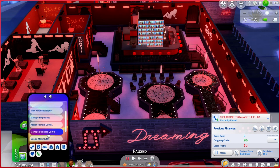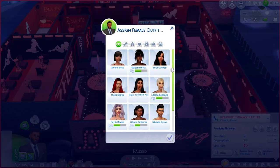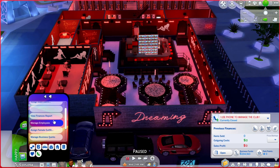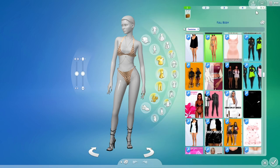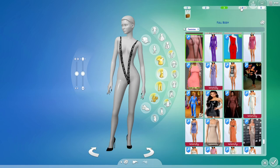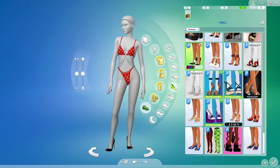When you go into assign female outfits you can choose what outfits you want your dancers to wear. Once you click on it, it will let you choose which dancer you want to wear that outfit. You can also design your female outfit and it will take you into CAS mode. You can create up to five outfits. I'm actually going to change these shoes because they were causing some issues with the game.